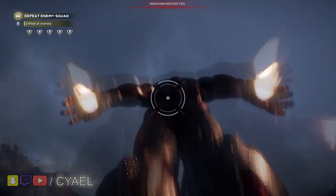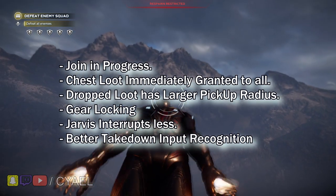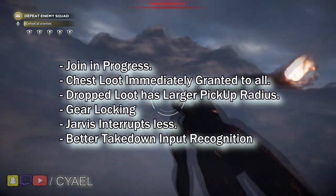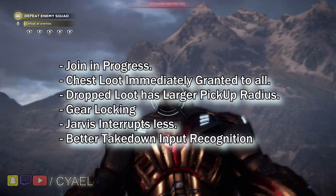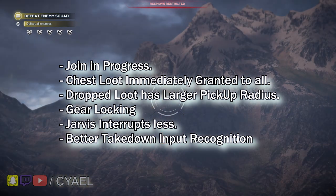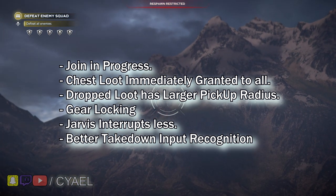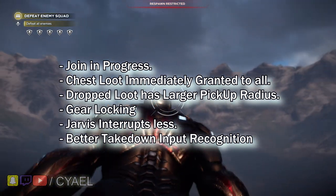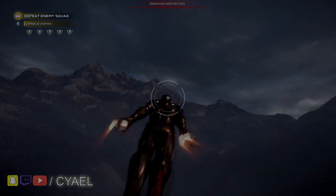You can now join a friend's session in progress. Loot from any open chest will go to all players. Dropped loot has a much larger pickup radius. You can lock gear to prevent accidental dismantling. JARVIS will interject less when you are exploring, and you can now activate takedowns from anywhere around your stunned target, even if you're hovering above them. There are many changes in this update that we hope for you to discover on your own, but we'll make them available in the patch notes accompanying this update.